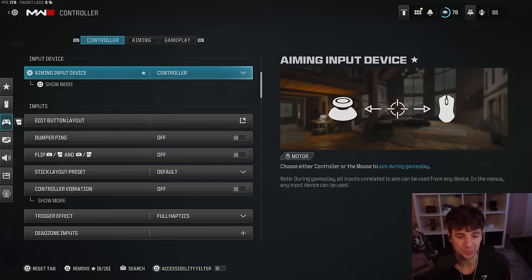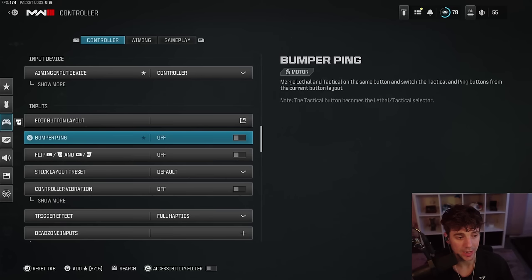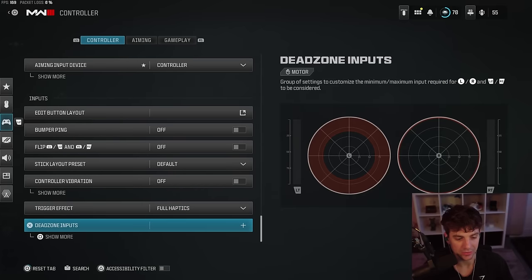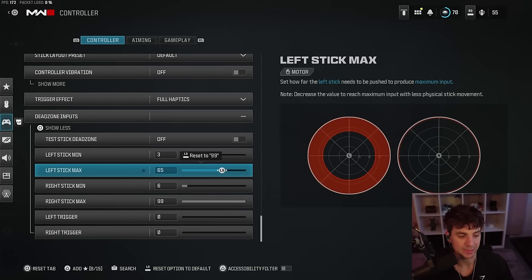Now we're onto the controller settings. I know I just posted a how-to-aim video like the pro players with a very in-depth explanation about all these controller settings. So if you really want to go into detail about dead zones and what they do, go to that video on my channel. But if you just want to run through these controller settings and copy what I'm using, go for it. Aiming input device: I play on a controller. Button layout is tactical, I do not play flipped, I use a PS5 controller, and I don't have bumper ping on. Stick layout default, controller vibration always off. Your dead zones are right here on screen — the left stick maximum is a very important setting a lot of people skip over.